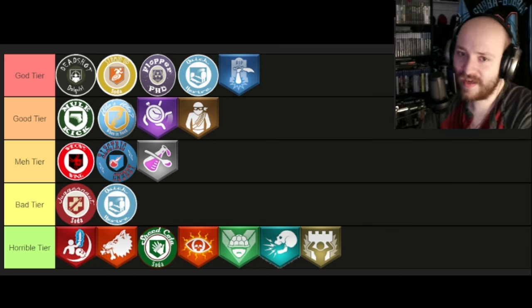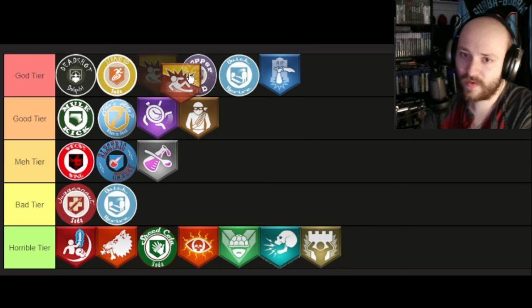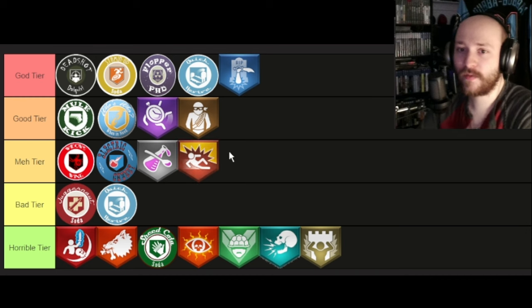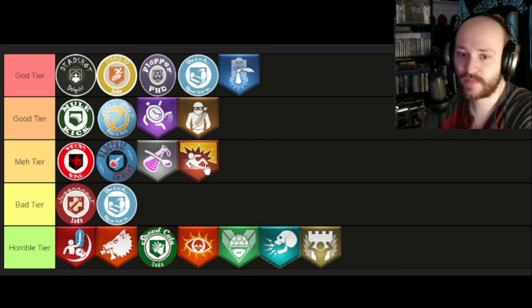PhD Slider — okay, PhD Slider is a little bit different than PhD Flopper. I'm almost wanting to say it's better, but no — it's going to the bottom of Meh tier because you have to have it as your fourth perk and have all four perks in order to be immune to explosions.